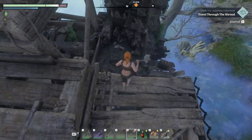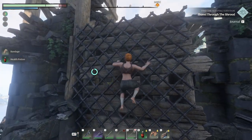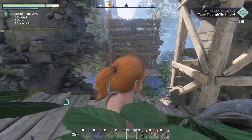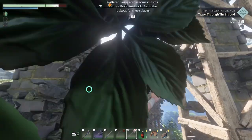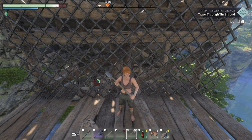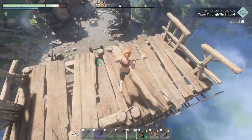Jump down and grab this little chest — healing potions are always welcome. Then we get back up using the grappling hook. Pay attention to the stamina bar: I grabbed, tried to climb right away, jumped, climbed — and ran out of stamina. You have to stand and wait a fair amount of time. It's a fine mechanic; it requires you to make considerate choices instead of just rushing around.